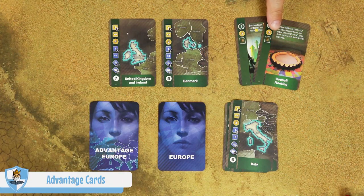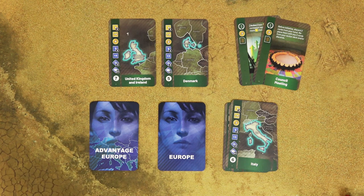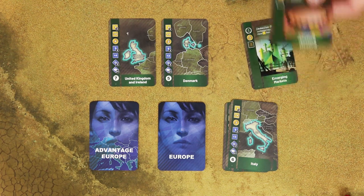Advantage cards can be played in addition to the two action cards in the turn. You can use them in three ways: take the special action described on the card, gain coins, or keep the card and score a prestige point at the end of each period. After playing an advantage card, remove it from the game.